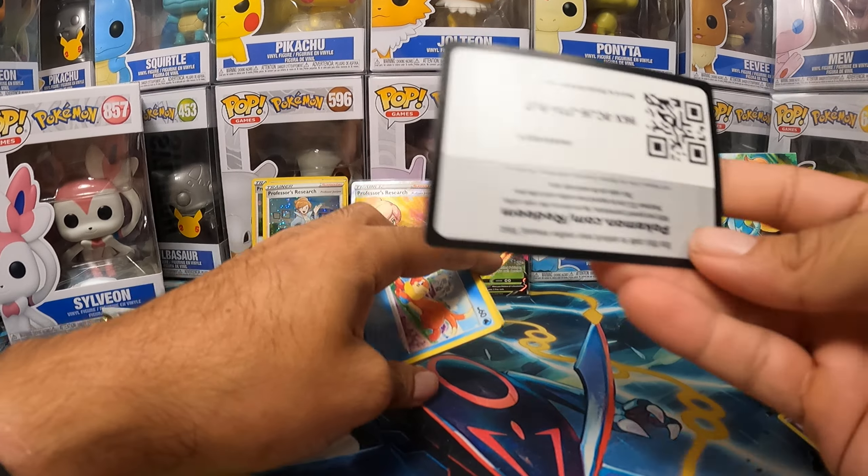Second Brilliant Stars pack: Darkness, Hitmontop, Luxio, Choice Spell, Shroomish, Piplup, Turtwig, Sneasel, Clink, Leopard, and a Dustnoir — which is cool, but it's just a regular holo. Not a big hit, but it does look nice.